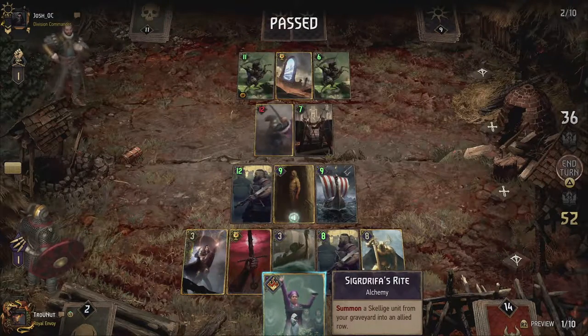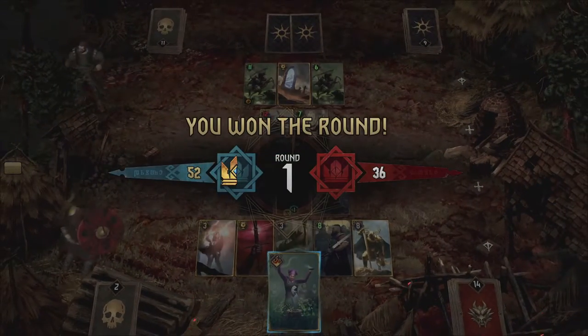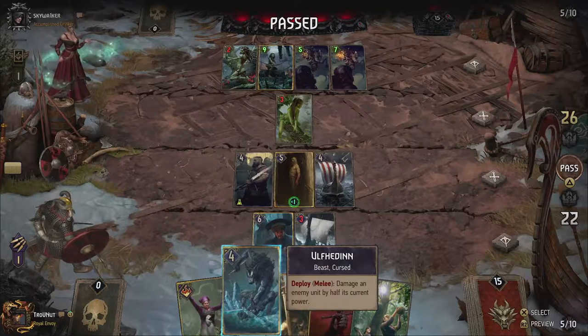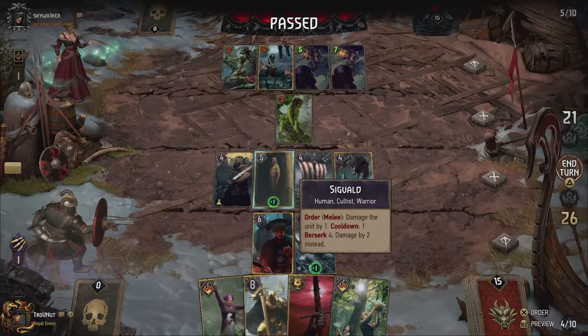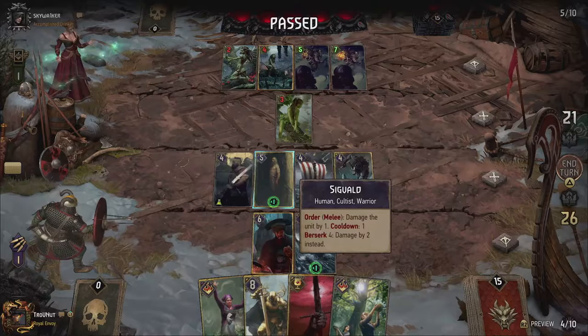Gameplay-wise, you should use your bronze damage dealers and ships in the first round in combination with a Greatsword to keep the pressure high. Chuta can always be used directly or with Restore to push your point advantage in the first round even further. Try to always take the first round so you have the advantage going into the third round — that final round is where the big hitters come in.